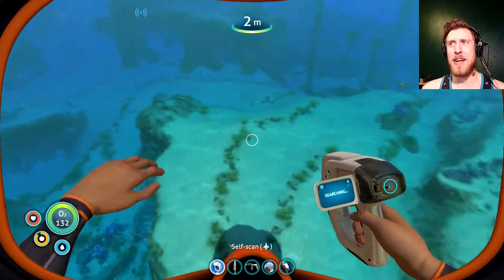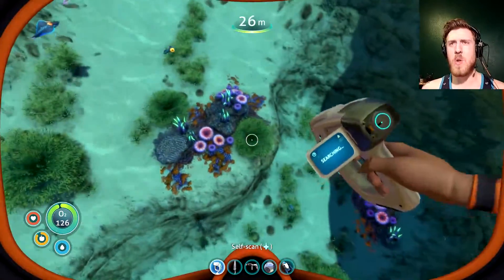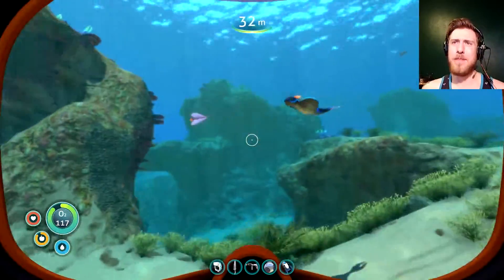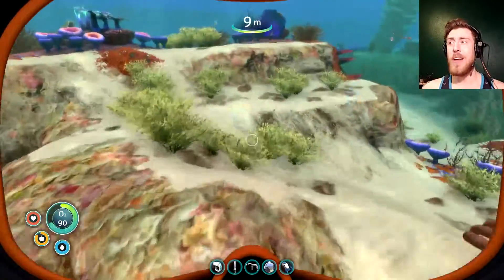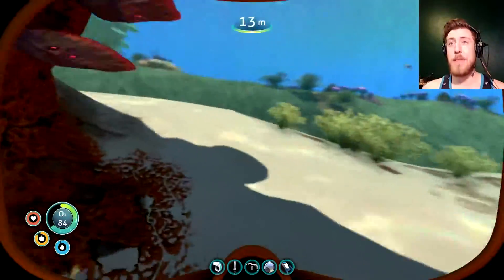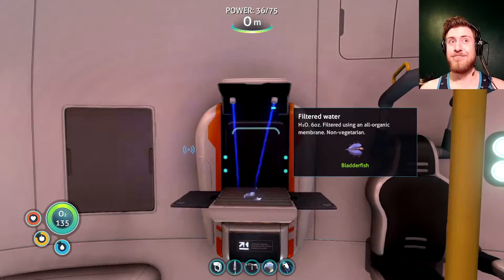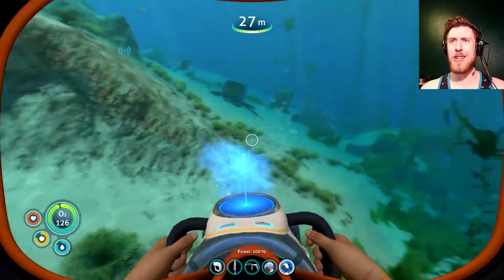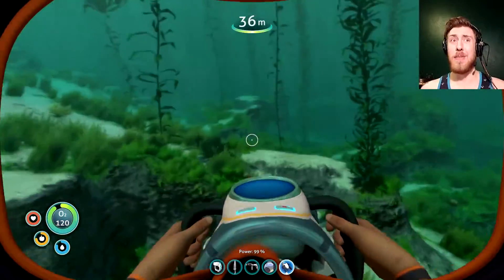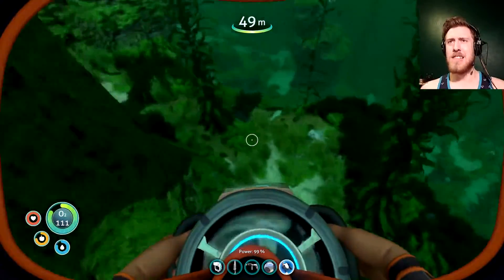I feel weird playing this much and not saving at all — what if it crashes and I lose everything? That's just the downside of playing on this setting. I just need one more piece of the mobile vehicle bay and then I can make a Seamoth, because I probably have the materials by now. I've got the Seaglide now, as you can see, and it does have a light which I don't need right now since it's daytime, but whenever it is night I'll do my best to keep the light on.